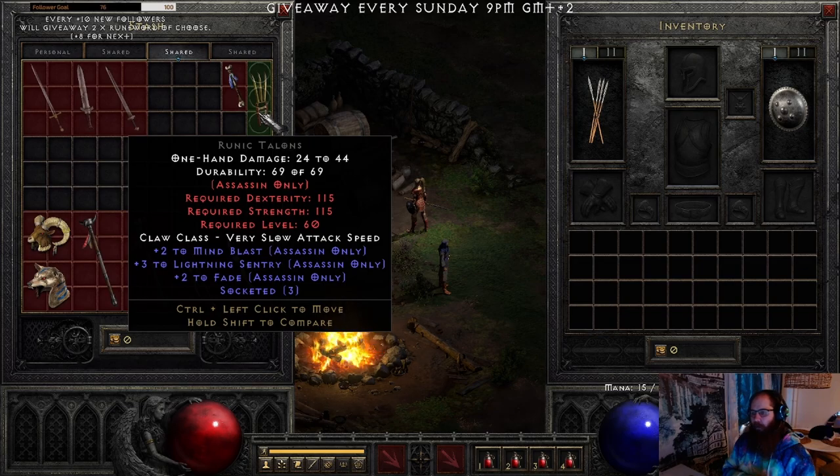For Assassin claws for Plague Runeword, I usually look for plus 3 to Lightning Sentry — anything else is just a bonus, like Mind Blast or Fade. This is an extremely good base, probably worth around 10 high runes.